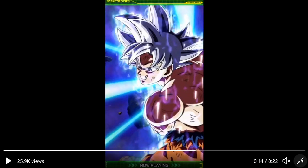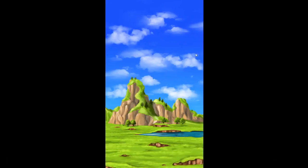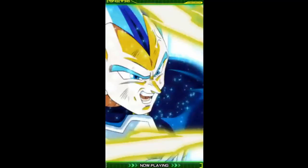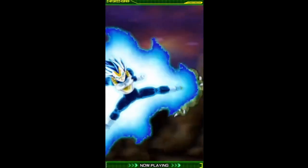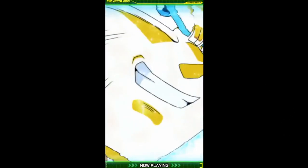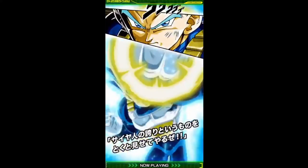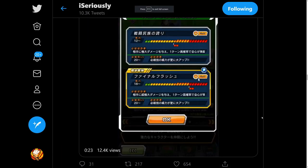Before we spend too much time here, we still gotta check out Vegeta. Starting with his 12-key — I love how Vegeta is such a smug bastard. That little grin he has while he's kicking the crap out of the Saibamen! He looks really, really good. Let's check out the 18-key now.